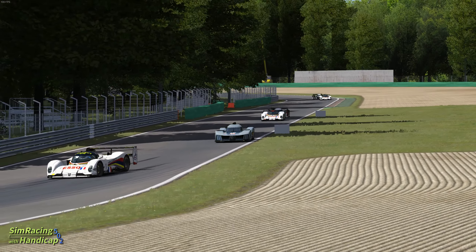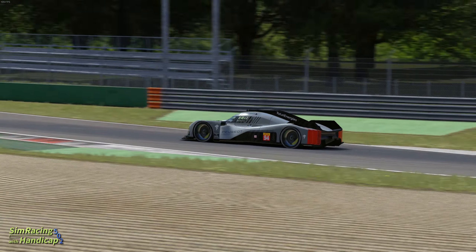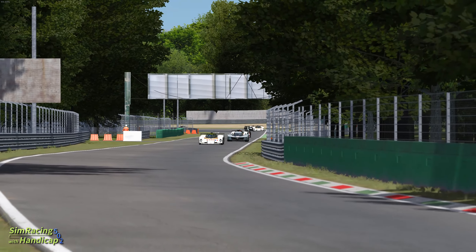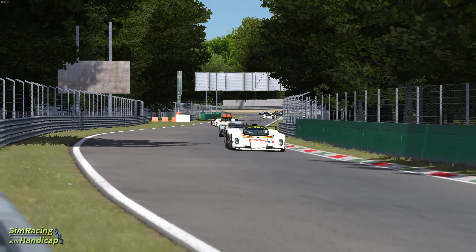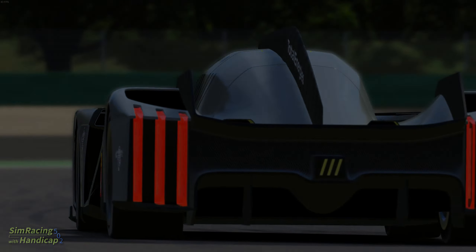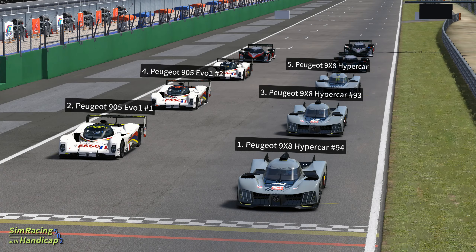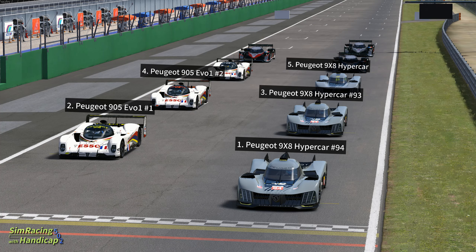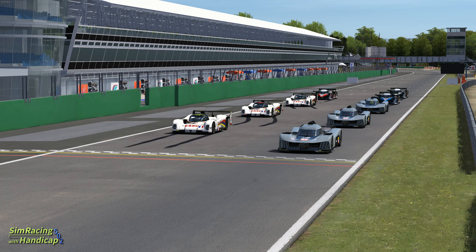Both are Le Mans winners and from different eras. We are at Monza for one simple reason — it's the only track where all three cars have raced so far in real life. Also the lap times I do with the 9x8 at Monza are very close to the real times. For the starting grid I put the older 905 in front of the newer and presumably faster 908 to make it interesting, and the hypercars are more to the front as they are very bad at standing starts, and rolling starts unfortunately aren't available in AC. So let's see which car is the fastest.